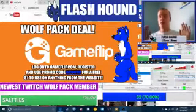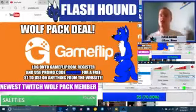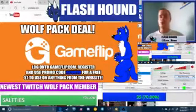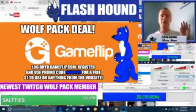It's 100% authentic items from all your favorite games like Rocket League, PUBG, Call of Duty, etc. So go to GameFlip.com, use the Wolfpack deal by making an account and using the promo code ACUGTD, which is in the description box below, and get a free dollar to use on anything on the site.